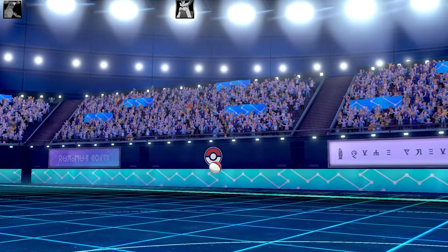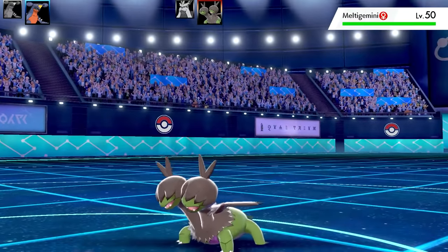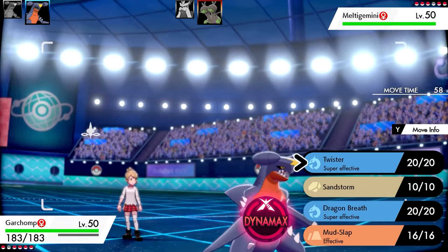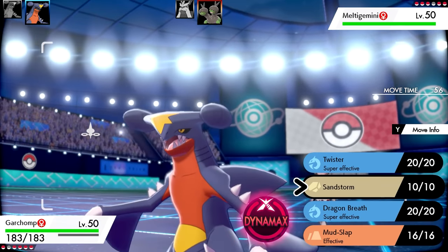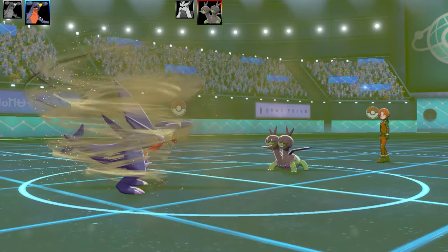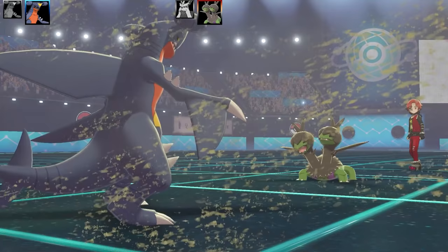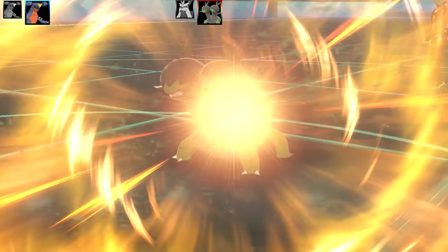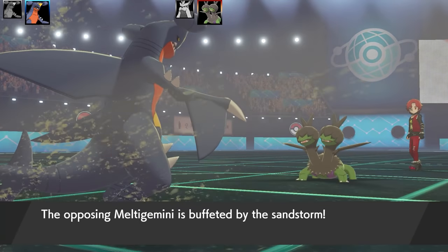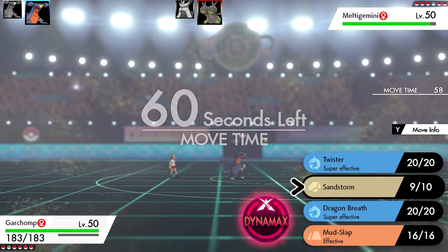Next Pokémon is another Garchomp. The opponent sends out Zweilous. This Garchomp has a Twister set: Twister, Sandstorm, Dragon Breath, and Mud Slap. The EV spread is Timid Nature with max Special Attack, and I've got Bright Powder as the item with Sand Veil as the ability. The strategy is to get Sandstorm up and rely on Bright Powder, Sand Veil, and Mud Slap all at the same time — super, super scummy.